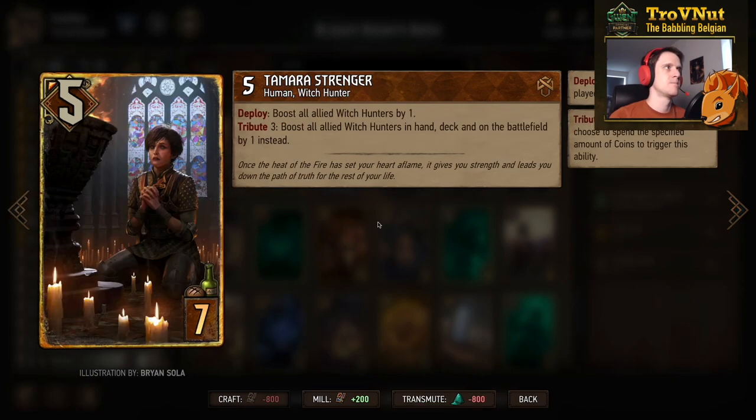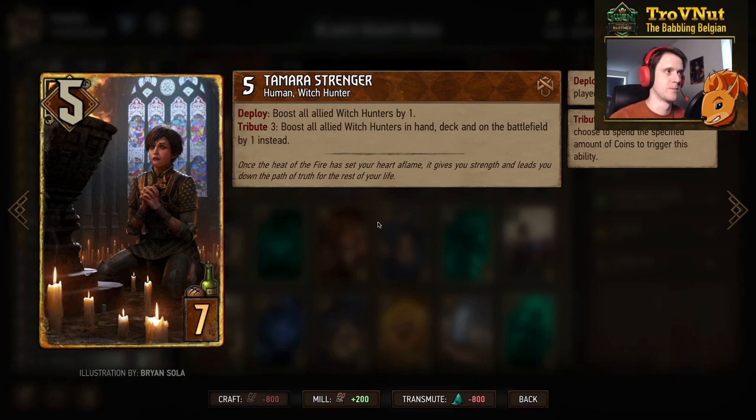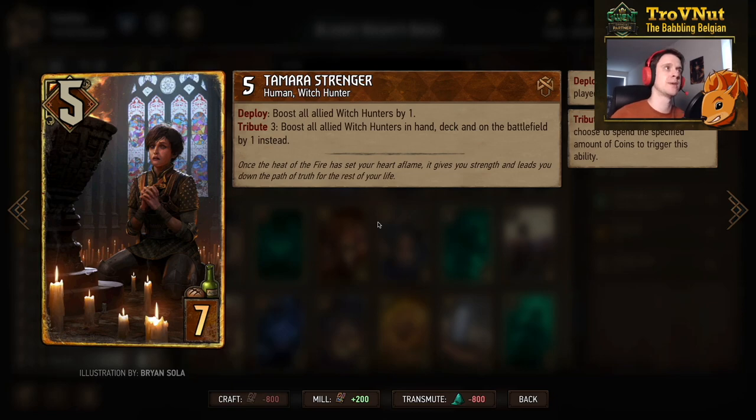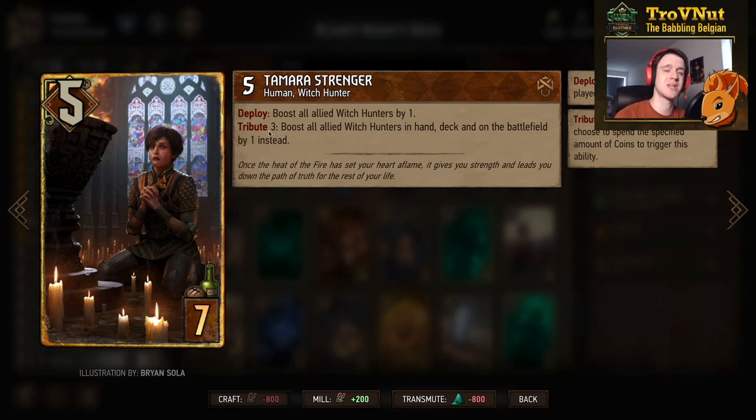Tamara Strenger starts at five power. On deploy she boosts all allied Witch Hunters by one — all on the board, excluding herself. If you pay three coins, she boosts all allied Witch Hunters in hand, deck, and on the battlefield by one instead. That's why we have Tiger's Eye as our stratagem — it gives us five coins which we can immediately use on Tamara's tribute from the very start. The earlier you use her the better.